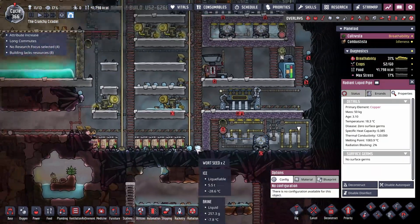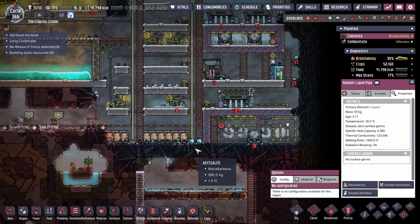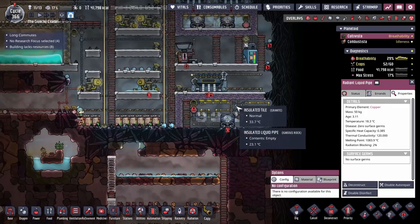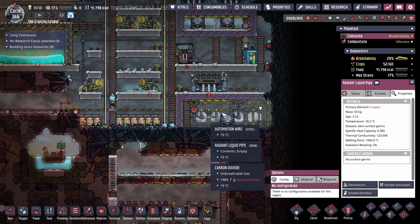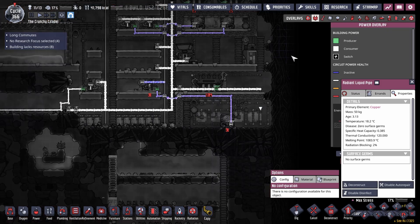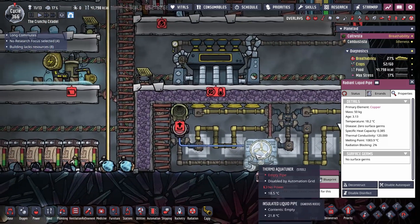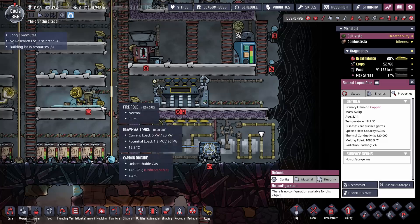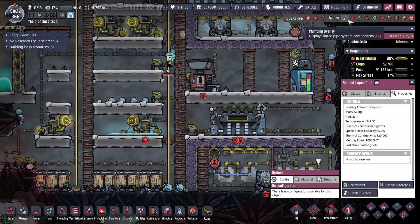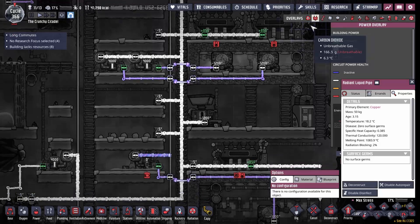The idea, again, is this system is supposed to be power positive — we're producing so much steam, we're creating so much heat and expelling it in this room, that the turbines are kind of free power. This here is being used to cool the steam turbines only, so it's not going to be on all that much. But we'll see as time goes on how it really works.